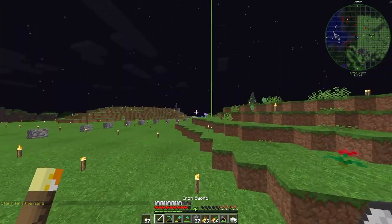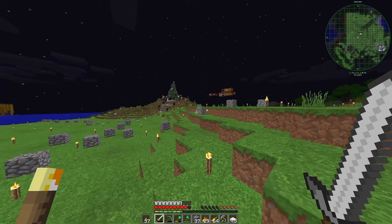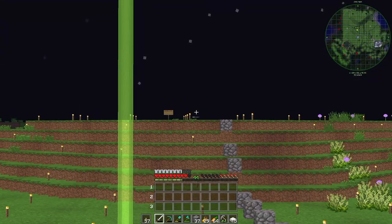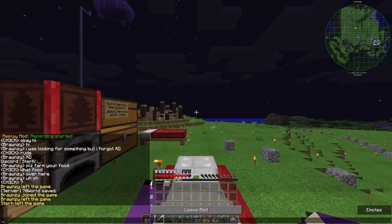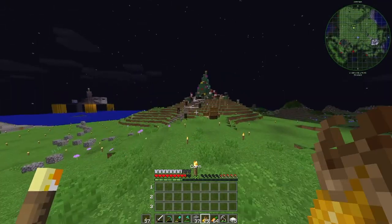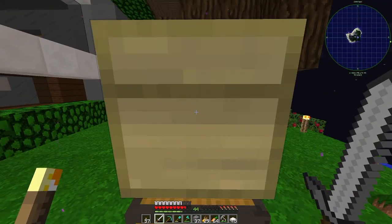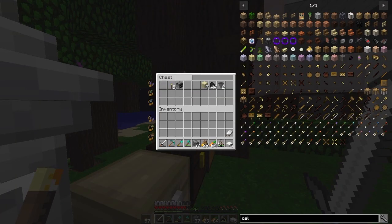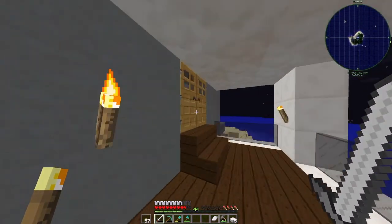We can give people permission to build at spawn and then let it kind of fulfill itself. I want to do a town hall right here. Actually, let's not sleep here — let's go home and put our bed in the basement. Also, I have a white bed for now — what color should our bed be?